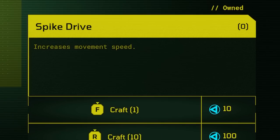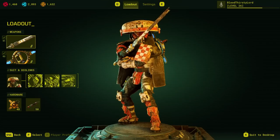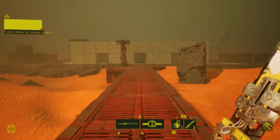The unique consumable in the game that I was talking about is Spike Drive. This increases movement speed by a crap ton, and creates some crazy movement overall when it comes down to your raids, allowing you to speedrun really, really well. Pretty much using the same Custodian build that we had last time in the OP build video. Now let's jump into some raids on real difficulty and have some fun.